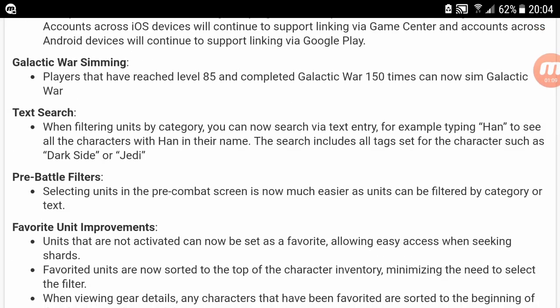Galactic War simming. Players who have reached level 85 and completed Galactic War 150 times — wow, 150 times — can now sim Galactic War. And hopefully it also tracks the past times that you've done it, because I think there was an achievement once you got to 150. I've just been doing it for, like, ever.